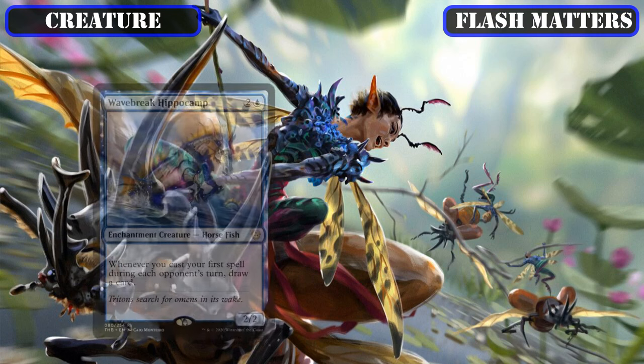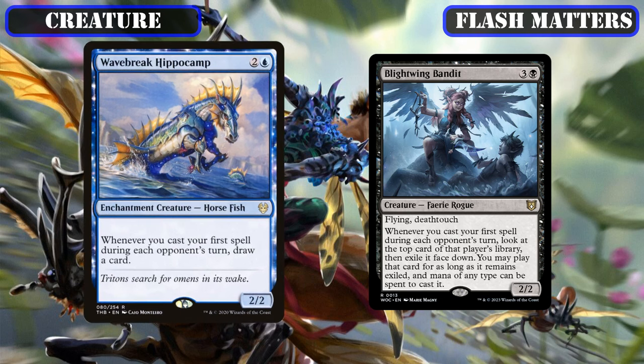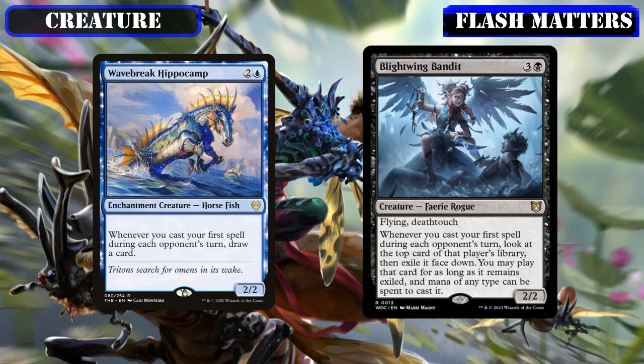We'll also be running Wavebreak Hippocamp and Blightwing Bandit as even more ways to turn the spells we cast on our opponent's turns into card advantage. The first lets us draw cards off our deck to hopefully hit more flash speed spells and payoffs, and the second by stealing cards off our opponent's decks, which is less reliable but at worst can help us make our land drops and at best allows us to steal our opponent's bombs and use them against them.